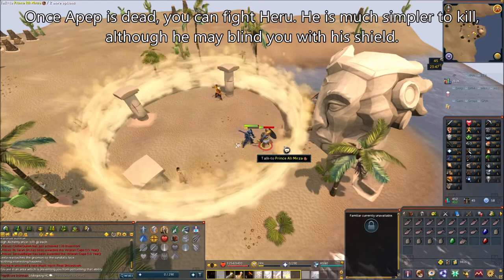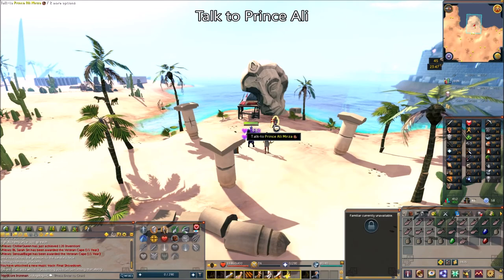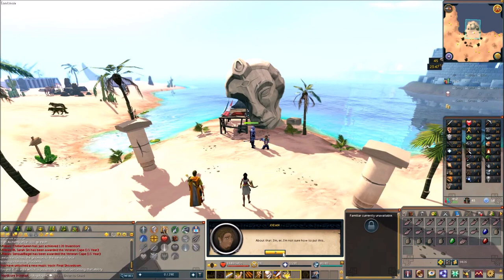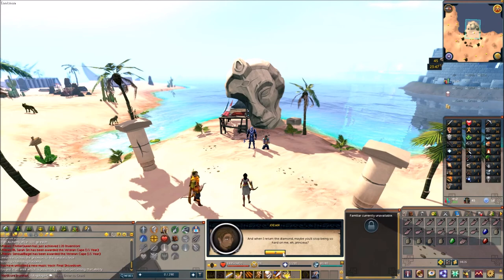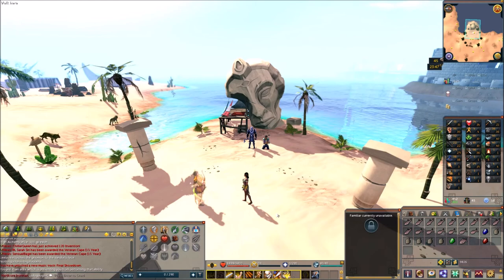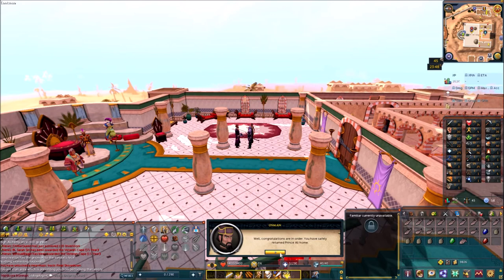Once they're both dead, the instance ends. Talk to Prince Ali — your character unties him and he thanks you for saving him. He says you should head back to the castle and report to Osman. But then they realize Ozan stole the Karadib and it's now gone, so Ozan is told not to come back and just rolls out. You, Leela, and Prince Ali go back to let Osman know the good and bad news. Osman can't believe the Karadib is stolen — Leela is mad about it, and Prince Ali is just Prince Ali.